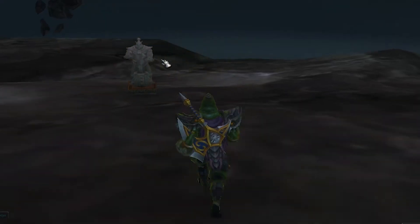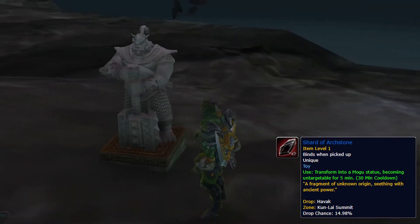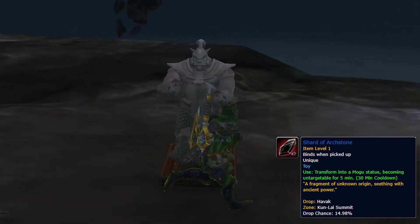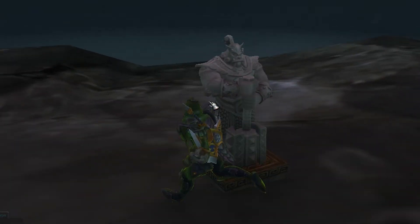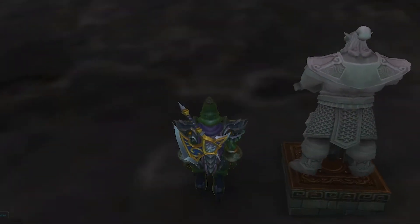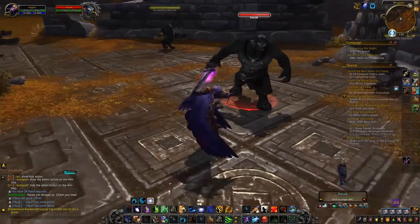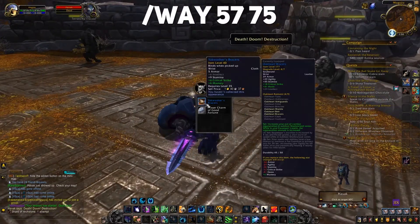For PvP lovers, the Shard of Archstone toy will be very useful, as it turns you into a Mogu statue, preventing enemy players from attacking you for 5 minutes. With its help, you can be in the hottest spots — for example, in places where rare mobs appear — and not be afraid of being killed by the enemy faction. It is dropped from the rare enemy Havak at the Kun-Lai Summit with a 15% chance.